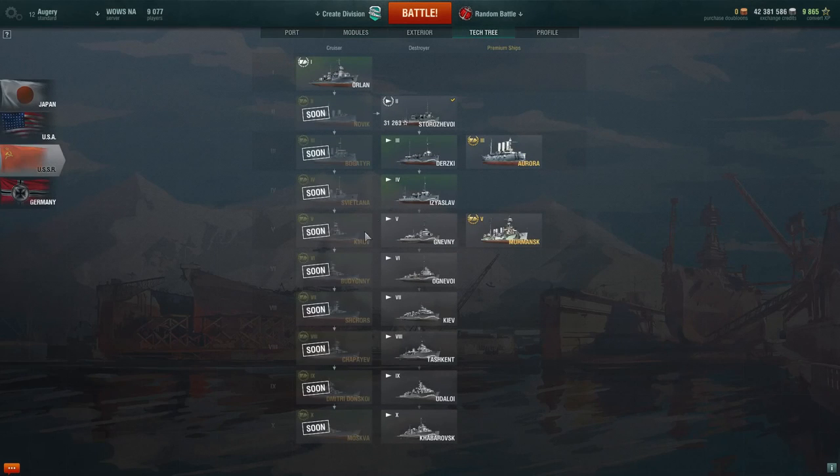So that's the Soviet cruisers. You might have noticed that I'm actually not looking forward to these ships that much. The Novik, Bogatyr, and Svetlana at tiers 2, 3, and 4 seem alright — the Novik is a bit underwhelming but the other two seem perfectly average for their tiers. But tiers 5 to 8, I think these ships combine the worst features of heavy cruisers — in particular poor agility and poor manoeuvrability — with the worst feature of light cruisers, which is light armour, to get ships that I don't think I'll enjoy that much. I've said many times that these ships will be very powerful so long as nobody is shooting at them.